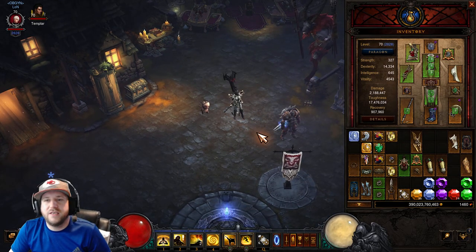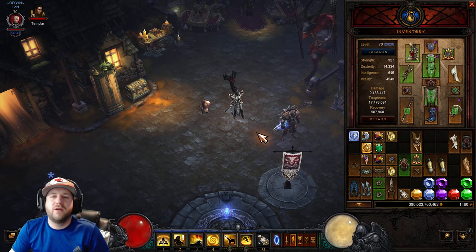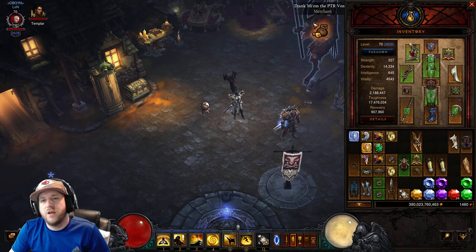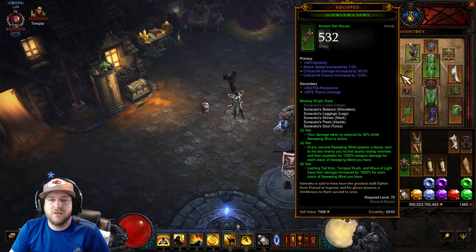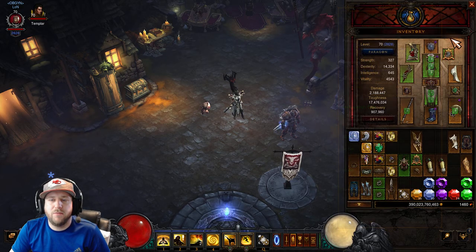Alright, so first of all, we are still utilizing Sanwuko. We're going to be running five pieces, and the sixth piece will be made up by Ring of Grandeur. For the five pieces, you will be wearing shoulders, gloves, chest, pants, and amulet.